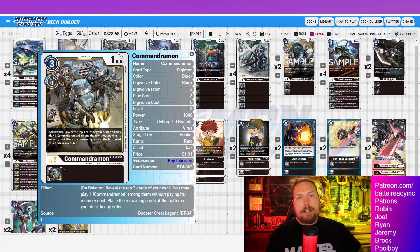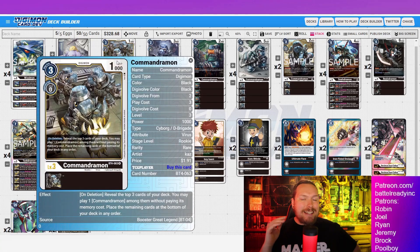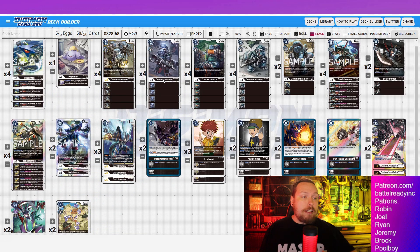The bread and butter of the deck is this Command Dramon here — On Deletion, reveal the top three cards of your deck; you may play one Command Dramon among them without paying its memory cost, and place the rest to the bottom. You want to continuously cycle this guy over and over. You swing, have him get deleted, play out another Command Dramon, and when you get the opportunity to put Command Dramons back on top from your trash, you want to pick this guy every single time. Every copy in trash, you want to prioritize this one — cycle him every single time because he's so powerful in the deck.